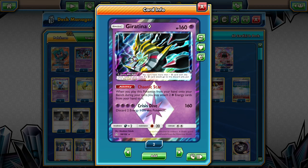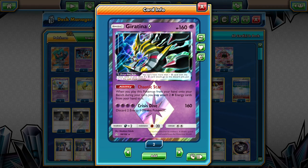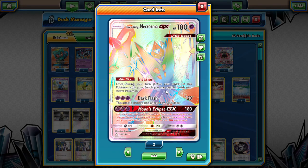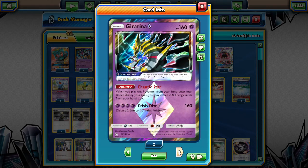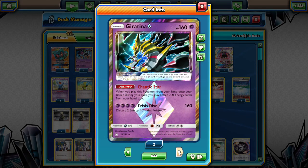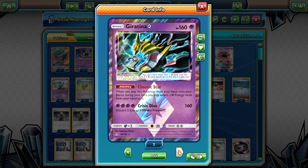We can Ultra Ball for Giratina Prism Star, throw it down, use Chaotic Star, and then Ninja Boy it to get it into something else. With that Ninja Boy play, we want to have those two Psychic Energies, which almost sets up Marshadow and almost sets up Dawn Wings. That's really the point of Giratina Prism Star - so we can set some energy down and then put it back into the deck for another Chaotic Star later on.